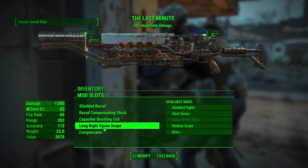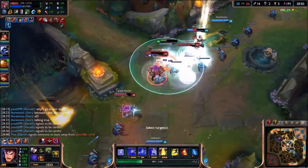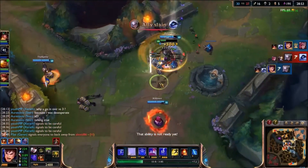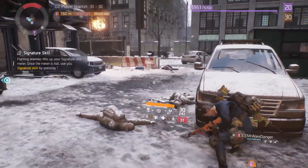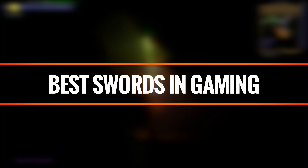Weapon design is the cornerstone of any great game. Dispatching foes needs to take a mixture of skill and power for gameplay to be elevated to the upper echelon of satisfaction. Sometimes nukes, bullets and grenades feel a little barren and cold. Hey everyone, it's Andrew from Curse, and today we are getting up close and personal to our rivals with some of the best swords in gaming.